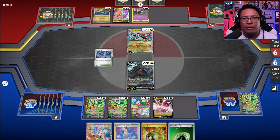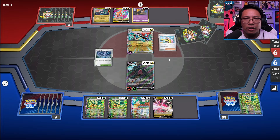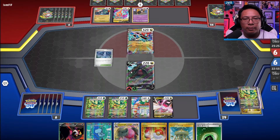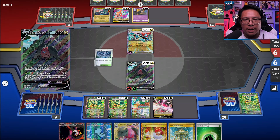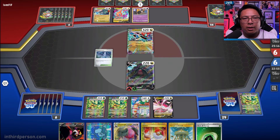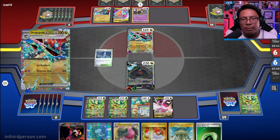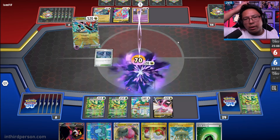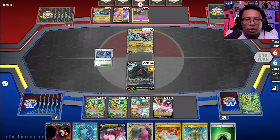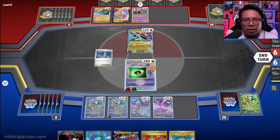Do they get the Sparkling Crystal out? They must have the out. Maybe they're going to Jet Head Butt — okay, maybe they are. They're going to need to make some magic happen here. We get our Regidrago — that's fantastic. They got it, and they put it on the second one. Interesting. So they're willing to Jet Head Butt here? Regidrago at 270 — they're going to be short.